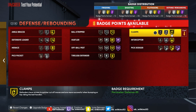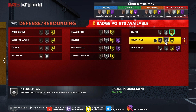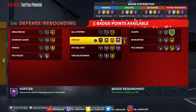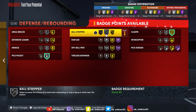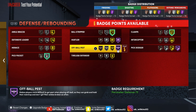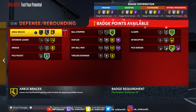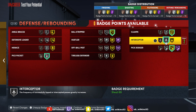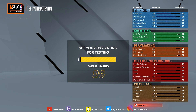Defensively, we're gonna start with gold clamps. Pickpocket. Ball stripper, because centers are gonna try to get you — I'd make that gold. Lateral defender. Pick dodger for folks who like to set picks up top. And interceptor instead of ankle braces, because you don't want to get your ankle taken. So that's pretty much the badge setup — defense, playmaking, shooting, and finishing. Hopefully y'all enjoyed this video. That's my Steph Curry build, that's how I would make him. Hit that like button, subscribe if you're new, hit that bell for notifications. I'll catch y'all in the next video.